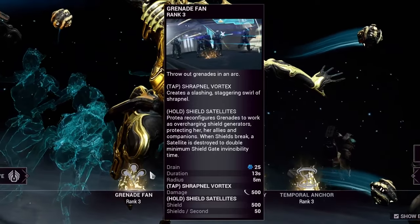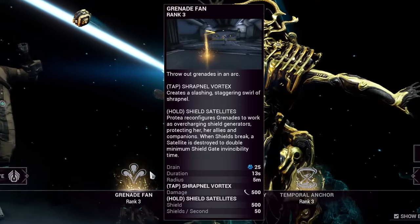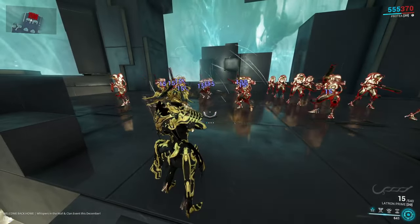Protea's first ability is Grenade Fan. Protea will throw out three grenades spreading out in front of her. By tapping this ability, she sends out slash grenades. This is great for combining damage to enemies, but also causing a stagger to them as well. It's a good way to slow down their advances.